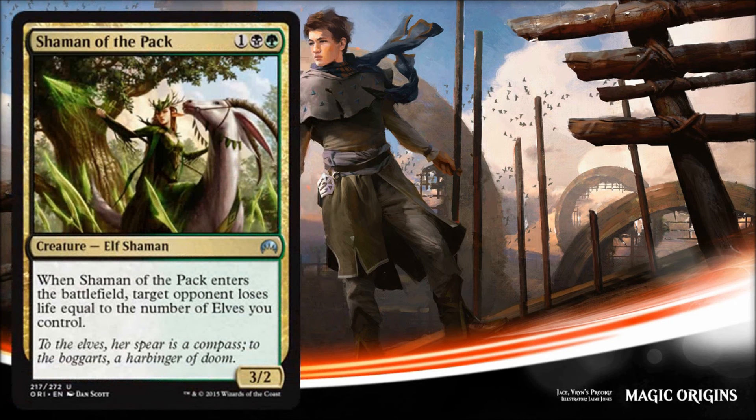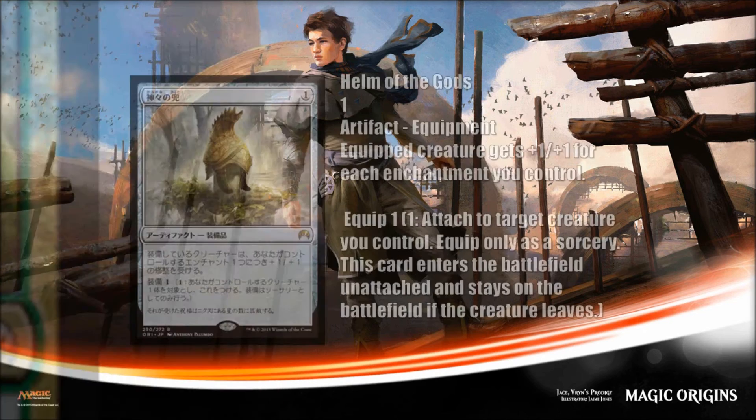We had a blurry version of this next card yesterday, but now that we see all the stats it's pretty pushed. It only costs three in Golgari colors for a 3/2, and when it enters the battlefield the target opponent loses life equal to the number of elves you control. This is basically your finisher for the elf deck — get your opponent down low, then this card ends the stalemate with direct damage out of nowhere. Fantastic stats for its cost, and it could also find its way into the Modern elf deck.